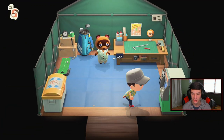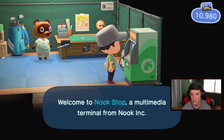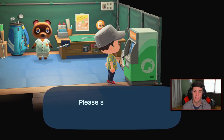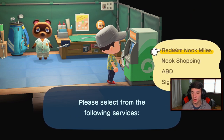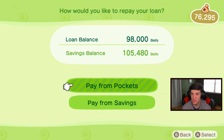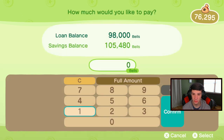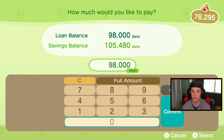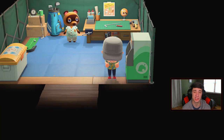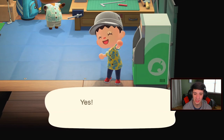I'm going to pay off my house right now. I have so many bells. Let me check my Nook Miles — look at all these Nook Miles. We're gonna get that 50 bonus miles for stopping by. Let's go to the ABD. I want to upgrade a bunch of stuff. Look at my savings balance — that's ridiculous. Loan payment — I still have 7,000 so we're gonna pay from savings. We're gonna pay the full amount, 98,000 bells, and pay off our house. There we go — take that, baby!